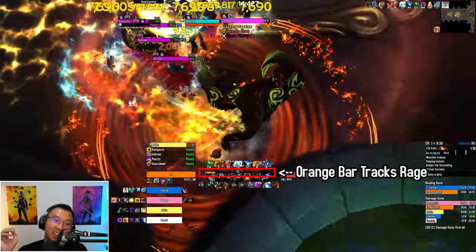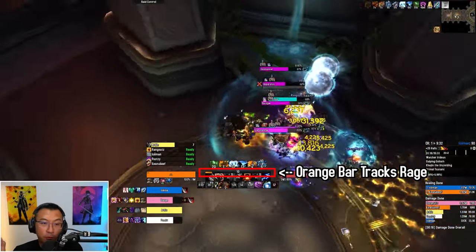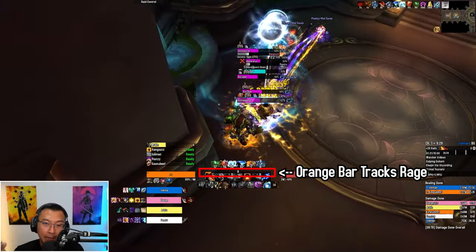New patch, new Guardian guide, let's start! Guardian's core gameplay involves building and spending rage. Rage is built through your rotational abilities like Mangle and Thrash — more on that later.